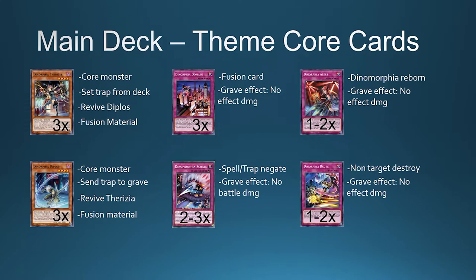Teresia is your searcher — you can set a trap from your deck. Diplo can send to the graveyard from the deck. Both have the effect to revive themselves.